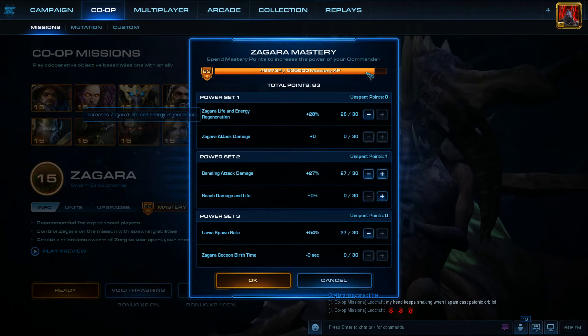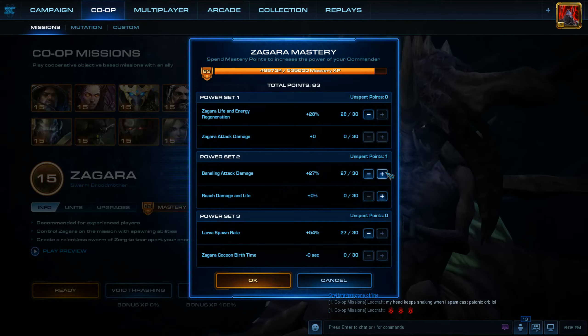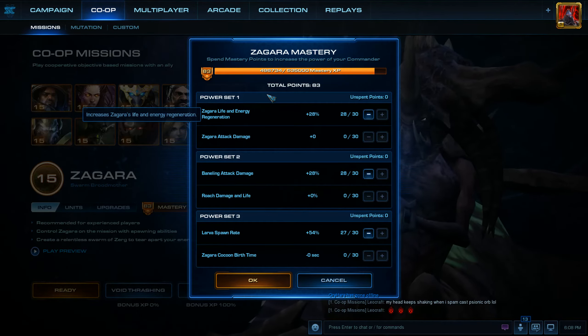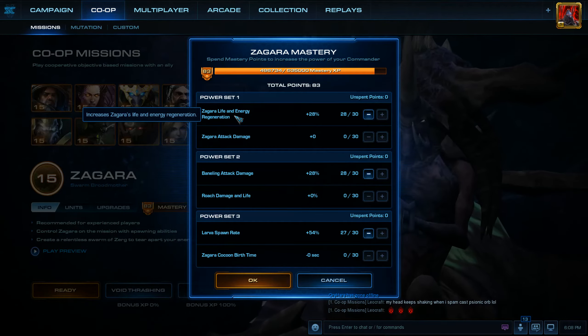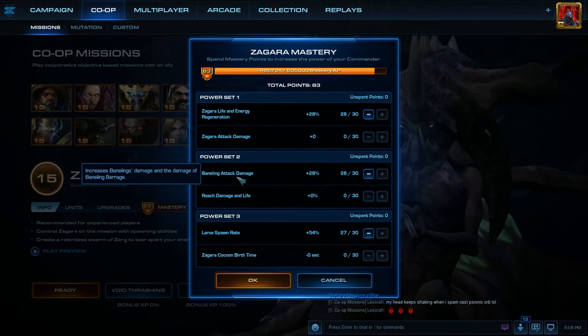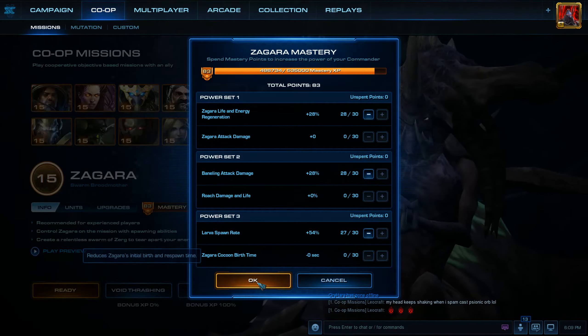I'm only one more match away from leveling up, especially with that holiday bonus experience. For my mastery skill points allocation, I currently have Power Set 1 as Zagara Life and Energy Regeneration, Power Set 2 everything is in Baneling Attack Damage, and Power Set 3 everything is in Larva Spawn Rate.